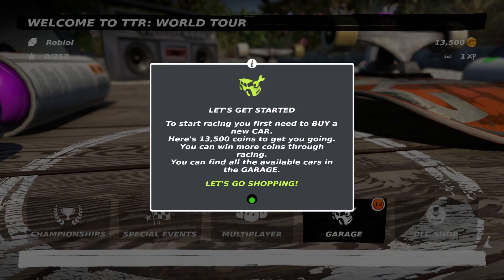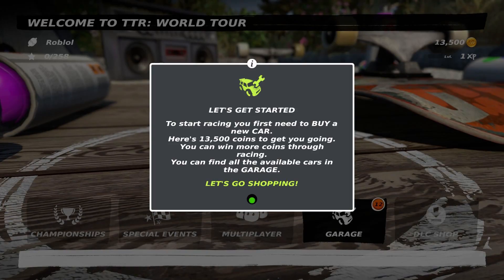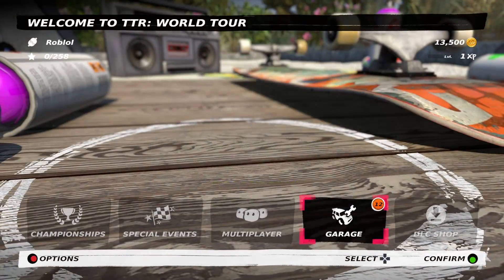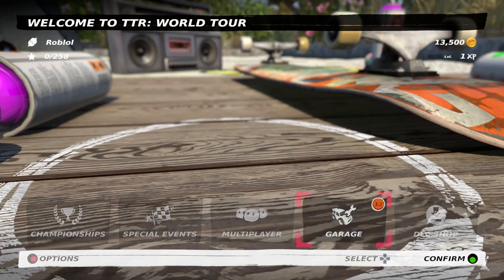It actually says 'Let's get started.' That's amazing. To start racing, you first need to buy a car. Here's 13,500 coins to get you going. I can win races to get more cars and I need to buy a car at the garage — that's the only option I've got right now.